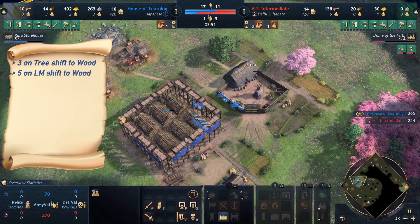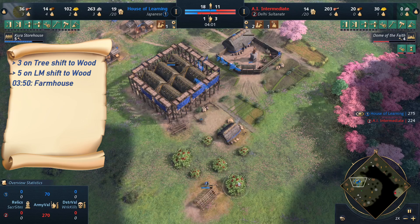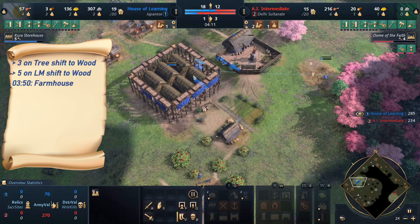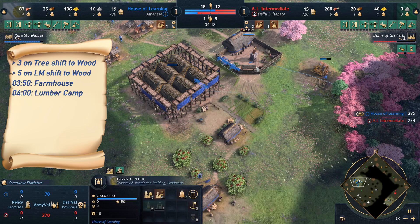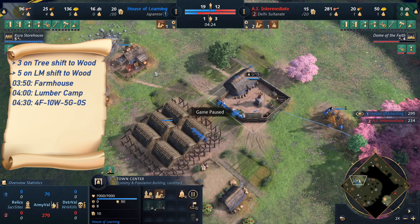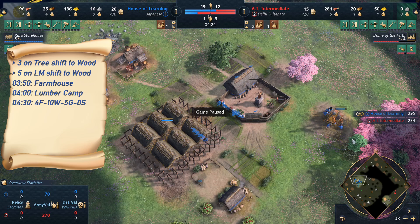You can shift-queue them to the main wood line. We also build a house near the berries, because once we go on the berries this will reduce walking time. They are now shift-queued. The next villager, at 4 minutes, goes out and builds a lumber camp at the wood line. The next one coming out also goes to wood, so that at 4 minutes 20 we have 10 villagers on wood.